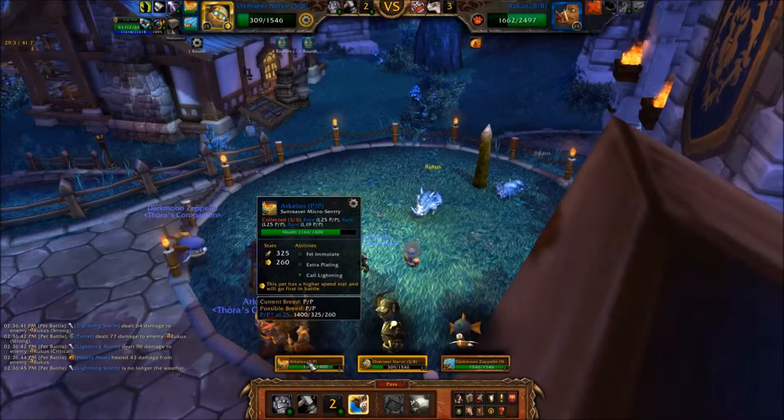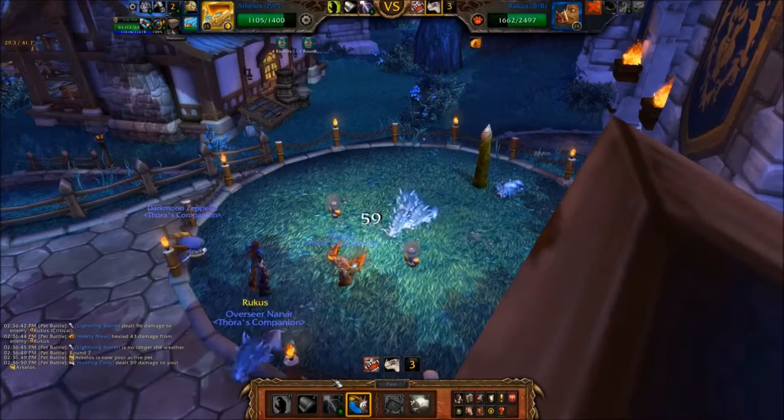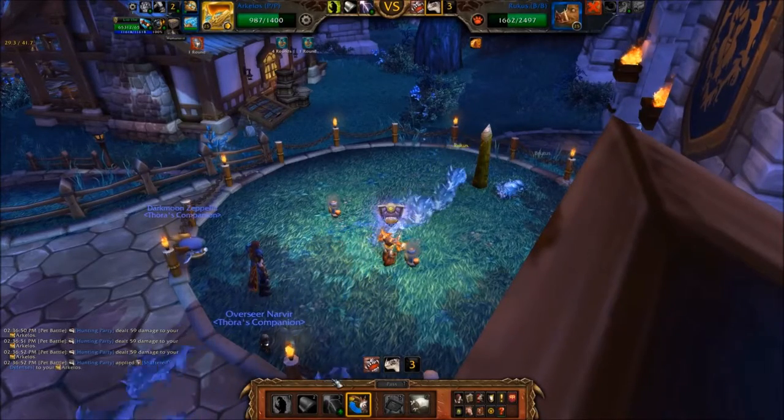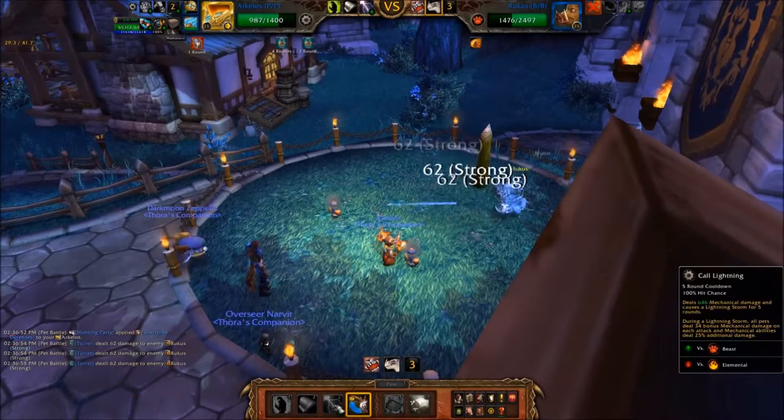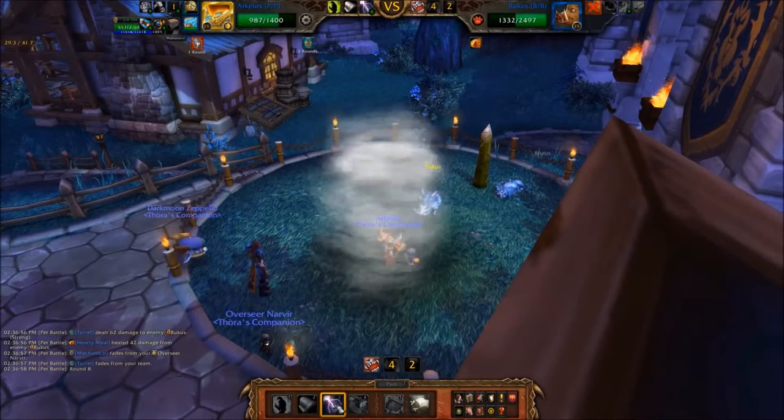Next, swap in your Sun Reaver Micro Sentry. Cast Call Lightning followed by a Fel Immolate.